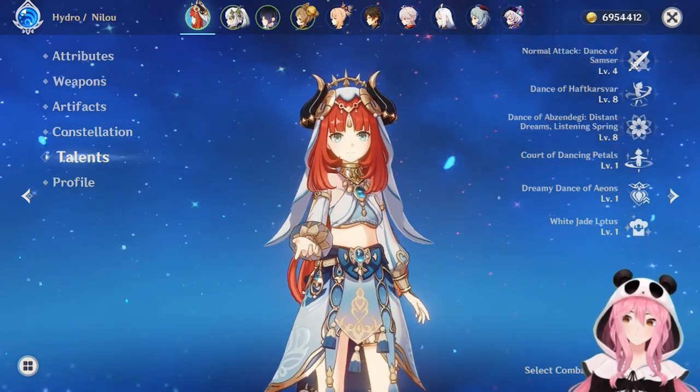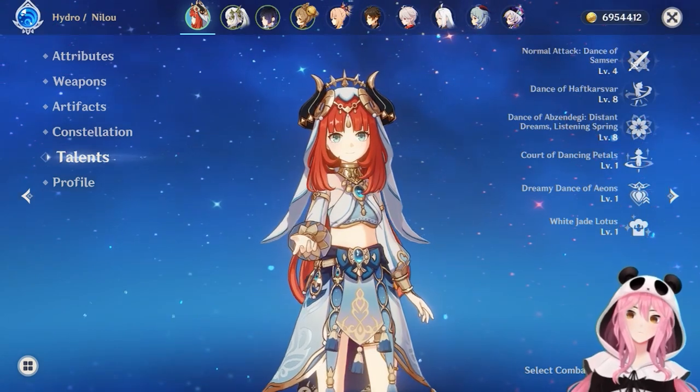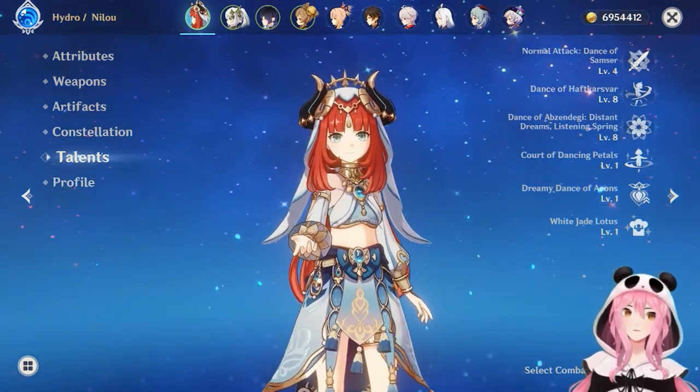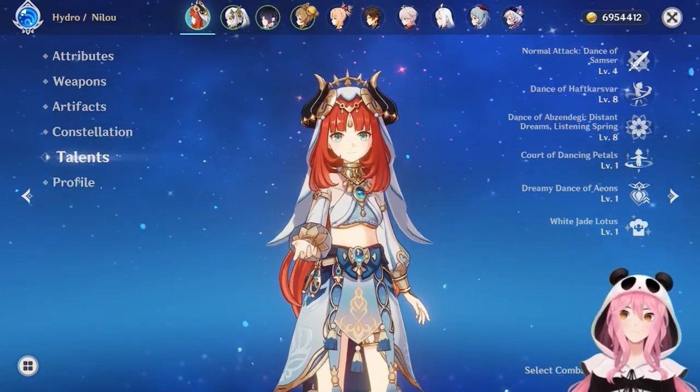Hello everyone, Calamity here, or at least a very convincing Hydro Eidolon. Today's video is going to be all about our favorite dancer, Nilou. Nilou is a very uniquely designed character because of the fact that she can only be used for one single team type: Bloom.